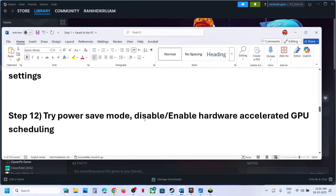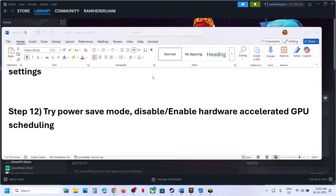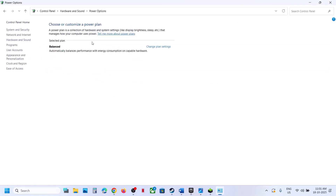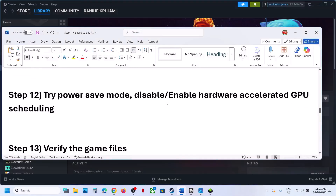Still not working — the next step is to try the power saver mode. Type in 'control panel' in the Windows search box, click on control panel, click on hardware and sound, then go to power options. If you see power saver, select it and relaunch the game. You can also try balanced or high performance, but first try power saver.